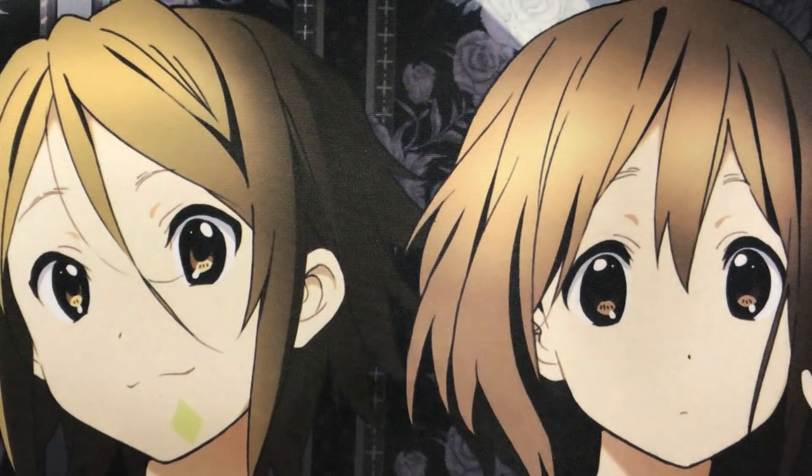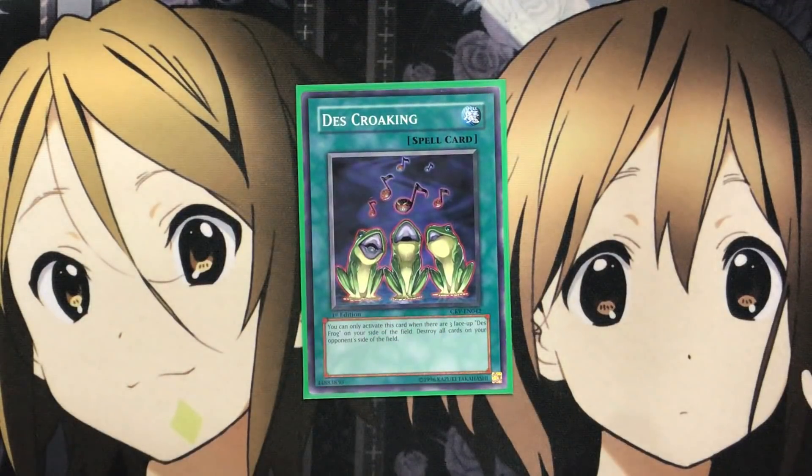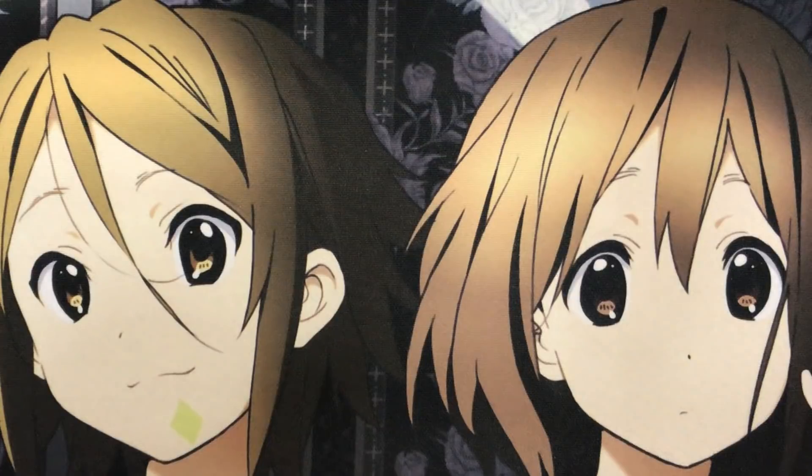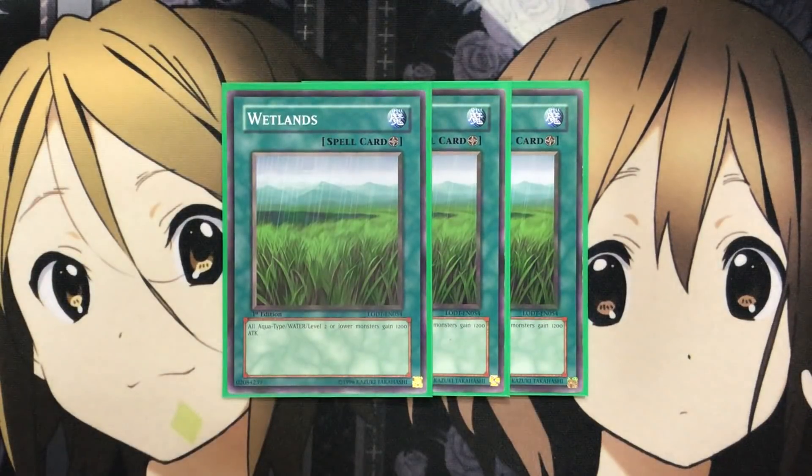Moving on to the spells — I run one Des Croaking. You can mix around this number with some of the other spells; I only run one because it's kind of a dead draw otherwise and you can't shuffle it back with Moray of Greed. But it is a really good kill card when it does come up. We do run Moray of Greed so you shuffle through a lot of different card options to draw into it by shuffling back water monsters. You just need that Des Frog setup to successfully use this card.